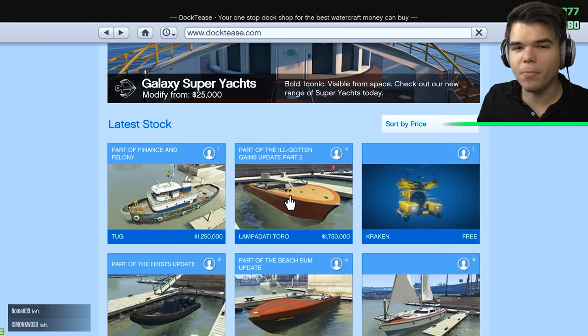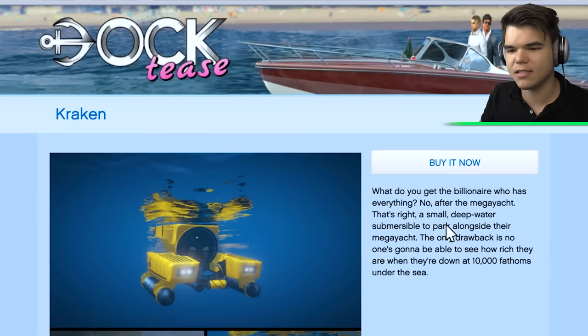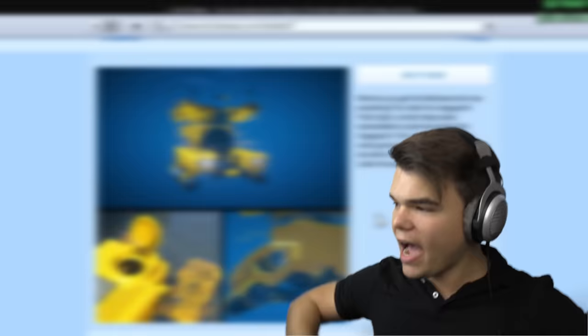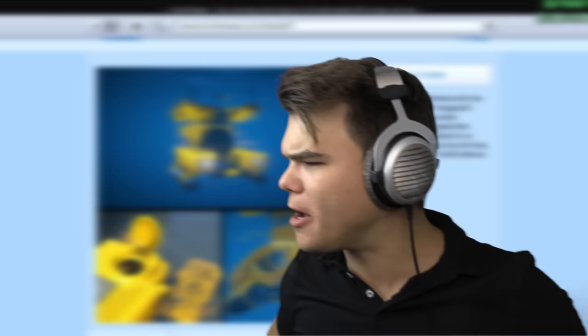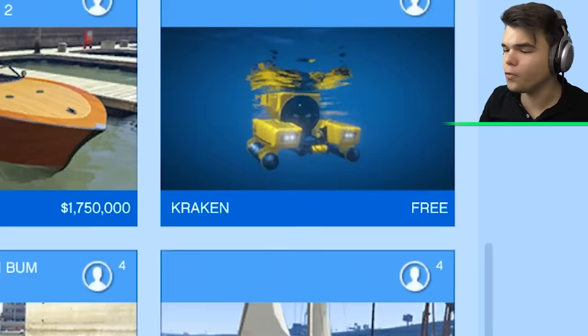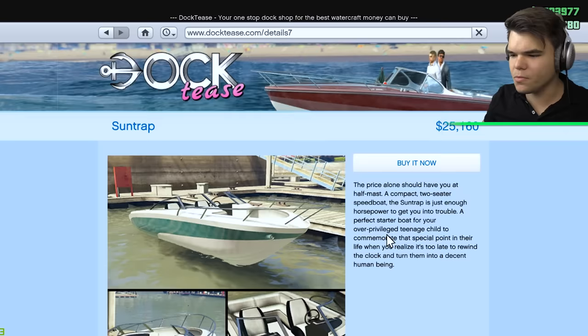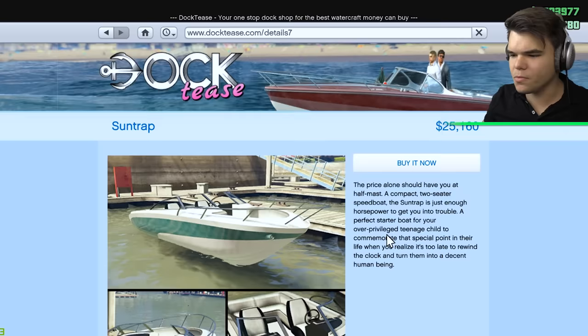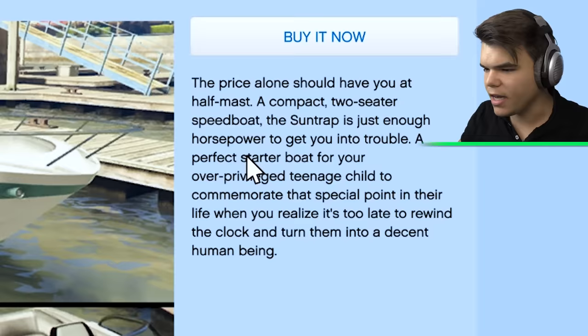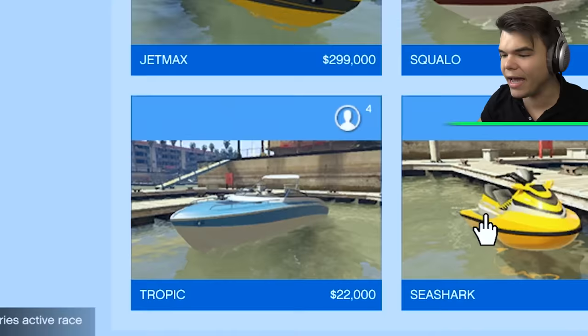Kind of insane, but it's a really good looking speed boat. But first we're going to focus on the cheapest boats. Here we've got one that's for free - sometimes Rockstar Games give you things for free, but we're not going to count it. So we've got $125,000, $325,000, $413,000 - and $25,000. That's a really big drop. What's so special about this one? We've got a $25,000 pretty nice looking speed boat. It's got just enough horsepower to get you into trouble. I need the cheapest.